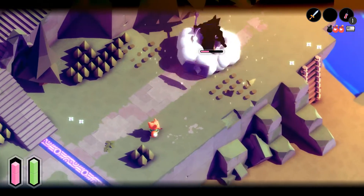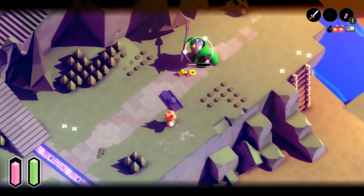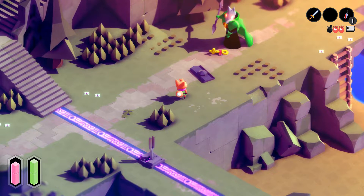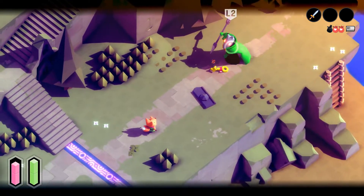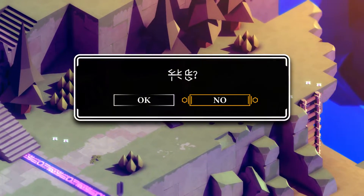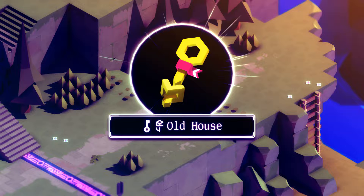Throw it behind — throw it right under his shield. Wait, I feel like we're not wasting our bombs. I could have sworn we only had two left, but I'll take it. Yeah, give it. Old house.